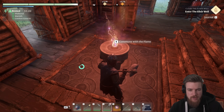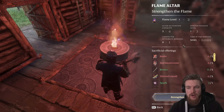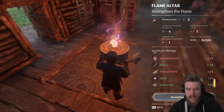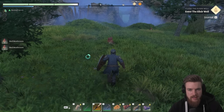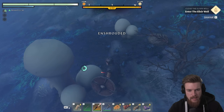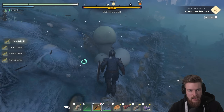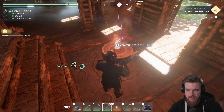Looking at our altar — commune with the flame — we can upgrade it to extend the building range, or strengthen the flame to increase bonuses and the time we can spend in the shroud. To do that we need resin, red mushrooms, bones, shroud liquid, spark, and animal fur. The red mushrooms are located all over this environment. Shroud liquid can be found just down the hill in the shroud — these little balloon-looking pustules give you shroud liquid when you collect them. Just run around collecting them; you only need five. Now we have everything to strengthen the flame to level 2.